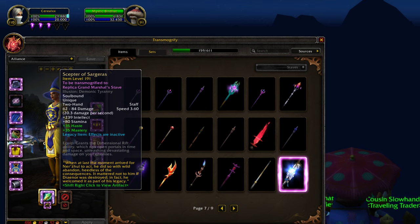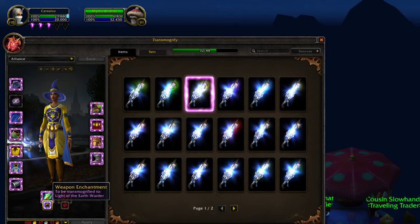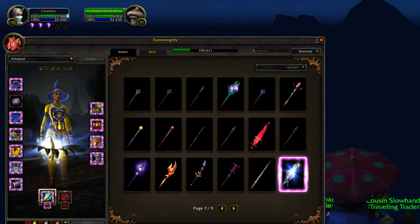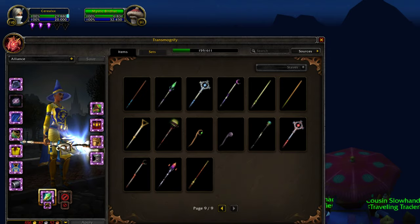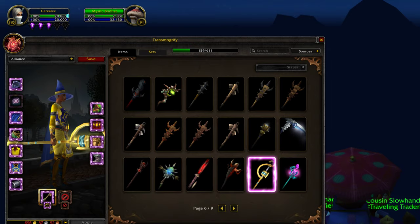And a replica grand marshal staff with Light of the Earth or the Order. This is also an 1800 rated battleground thing, which could be replaced with multiple really freaking things.